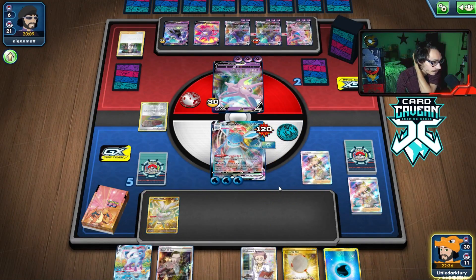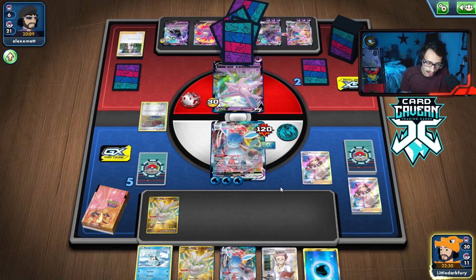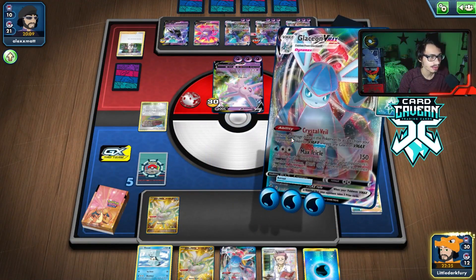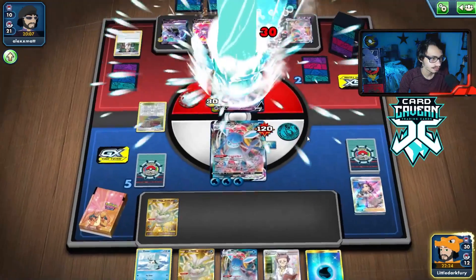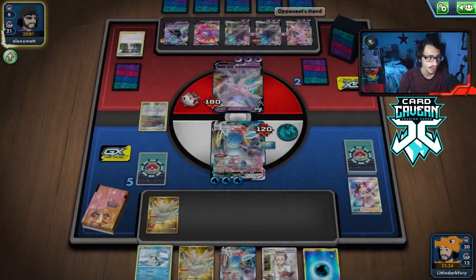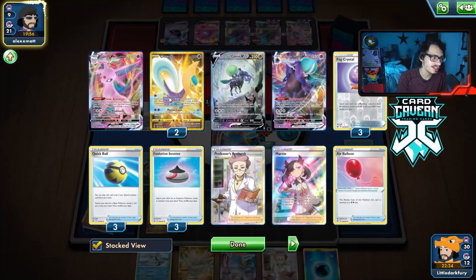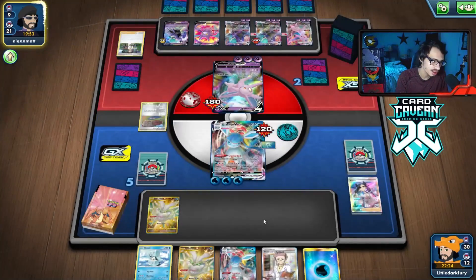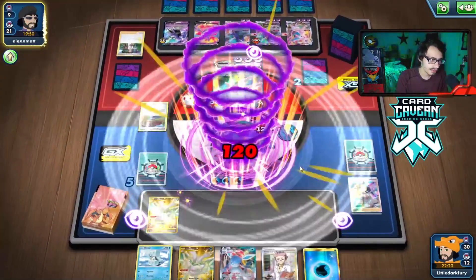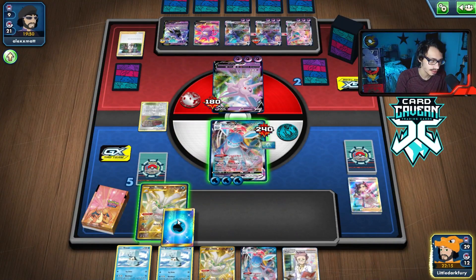We're going to Marnie. We Marnie — we don't get any Ice Pops though. No Ice Pops kind of sucks. Now it's looking a bit more scary. We can research next turn and try to find the Ice Pop. They're down two Cresselias, two Espeon Vs — that should be the rest of their attackers. We should probably start putting more damage on this thing so we can KO it.